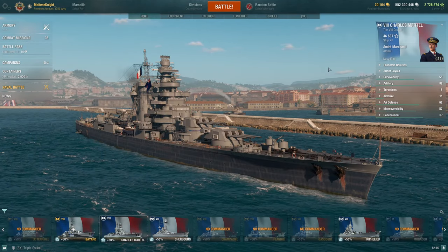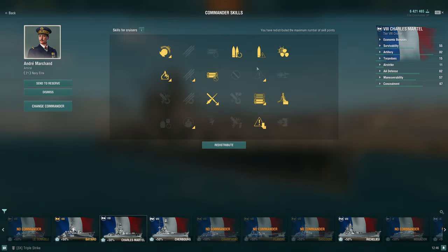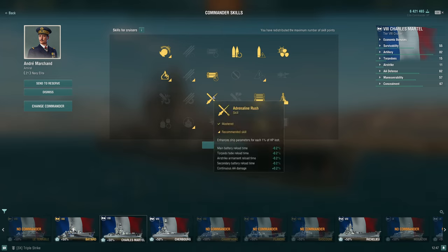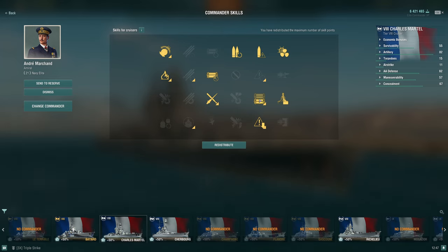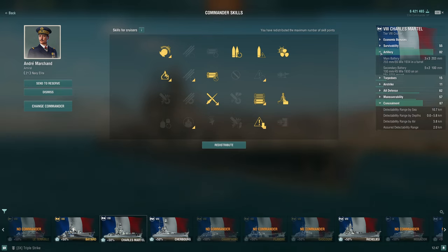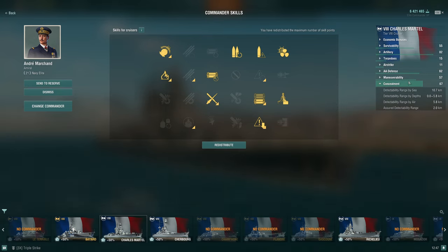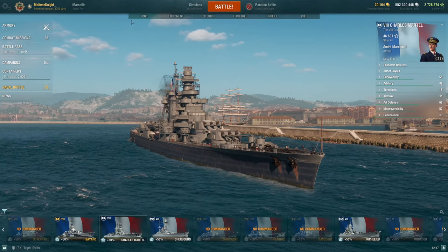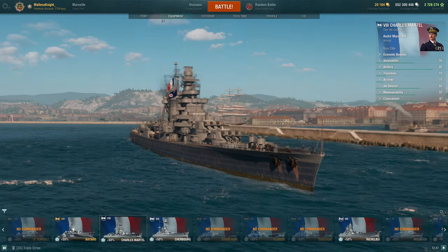For the commander build I'm running: Last Stand, Incoming Fire Alert, Gun Feeder, Grease the Gears, Consumables Enhancements, Demo Expert, Adrenaline Rush, Superintendent, Survivability Expert, and Concealment Expert. The reason I'm not running Top Grade Gunner is because the concealment on the Charles is actually 10.7km, which is quite good for a heavy cruiser, so I'd rather go with Concealment Expert instead.